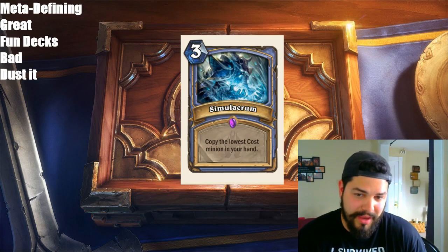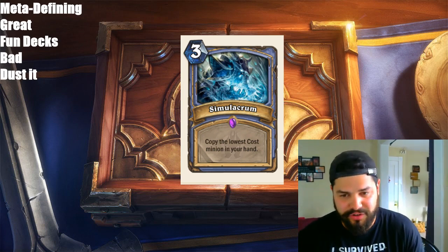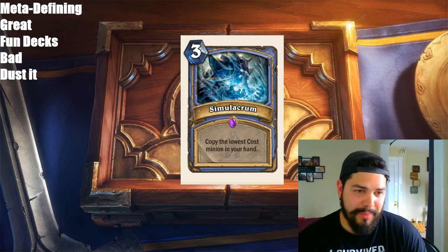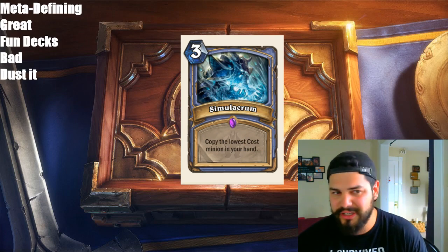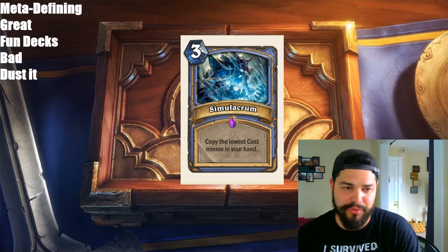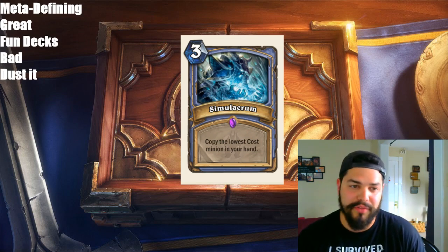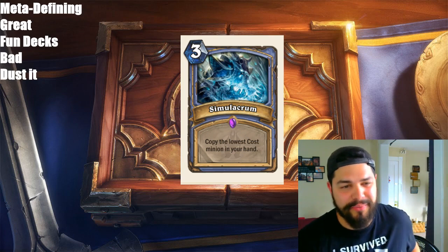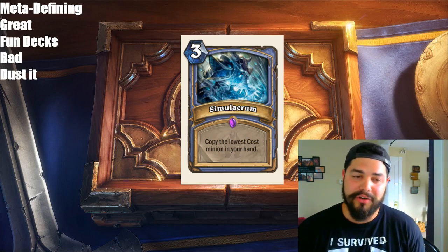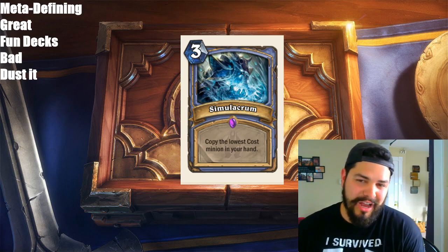Simulacrum — a Mage spell, 3 mana: copy the lowest cost minion in your hand. I think of this card as being for Quest Mage. You're going to want to be copying your Sorcerer's Apprentice. You have two ways to do that right now: two Sorcerer's Apprentices plus two Molten Reflections. You're able to get two more Sorcerer's Apprentices another way. Maybe this card is even a little better, though you're probably going to want to play all the cards because you have that many more options to complete your combo. You still need to complete your quest — this does not help that. I think Quest Mage is on the up with the cards they've printed, and this card is just a buff to that. I think the card's great, not sure if it's meta-defining.